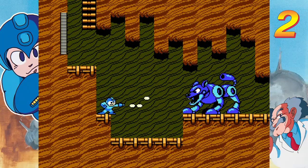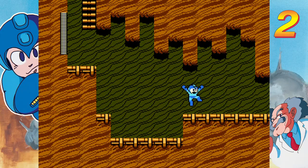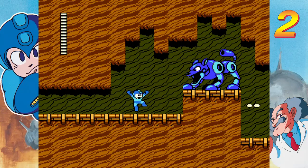I remember as a kid thinking, well, in terms of robots, if this guy's made out of wood, that should mean he's the boss you should start with — because wood seems like it would be easier to kill than metal.